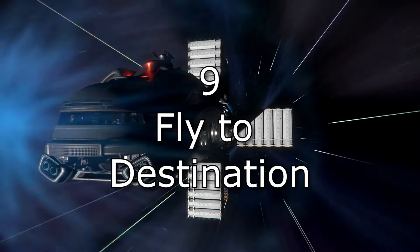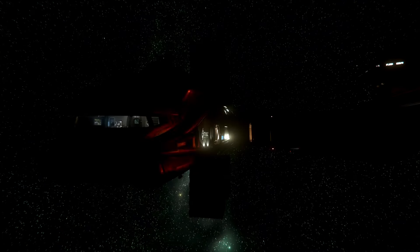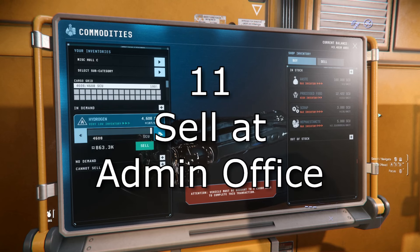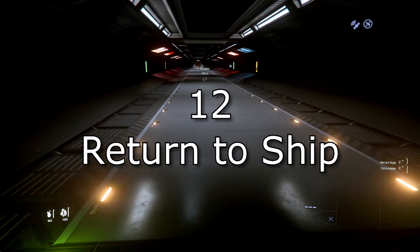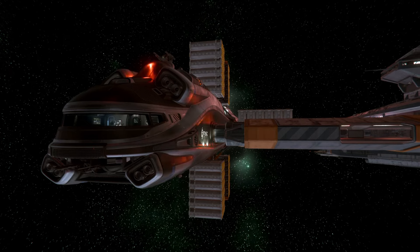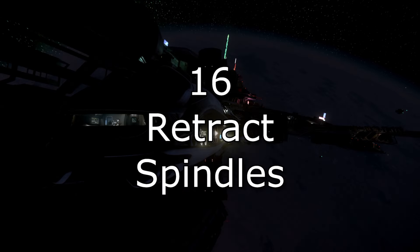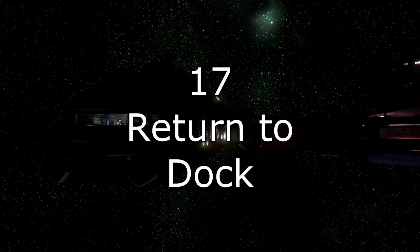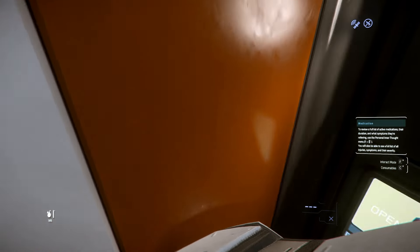9. Fly to the destination station. 10. Dock at the station — some will prefer the tactic of stopping near one of the landing pads and going EVA. 11. Travel to the admin office and sell the cargo. 12. Back to the ship. 13. Request undocking and get clearance for space from the cargo services. 14. Fly to the glowing cube. 15. Wait for unloading. 16. Retract the spindles. 17. Dock against the spaceport. And 18. Log out or go to the admin office to begin the cycle all over again.